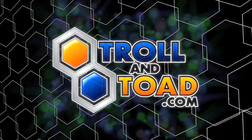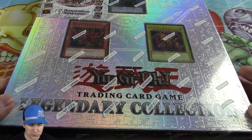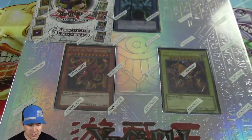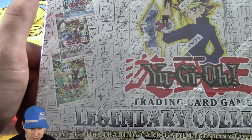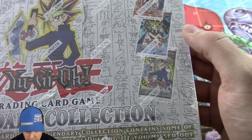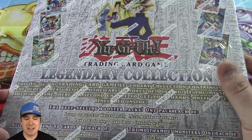This video is brought to you by TrollandToad.com. Hey, Chubis Chopper here. We're going to be doing an opening of the super old-school Legacy collection — it's like a Legacy collection binder. It has the God cards in it. We've got some super old booster packs: Legend of Blue-Eyes White Dragon, Metal Raiders, Spell Ruler, Pharaoh's Servant, Dark Crisis, and Invasion of Chaos. It's going to be super amazing.